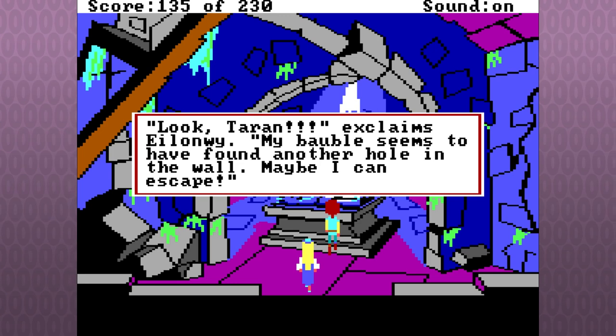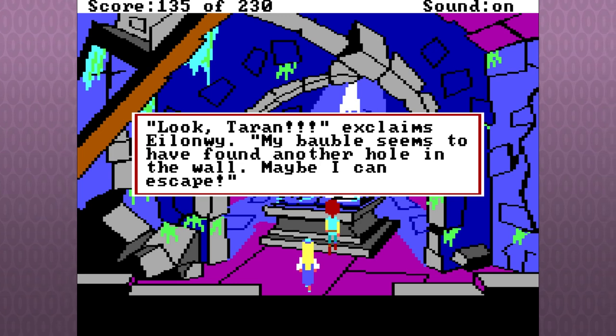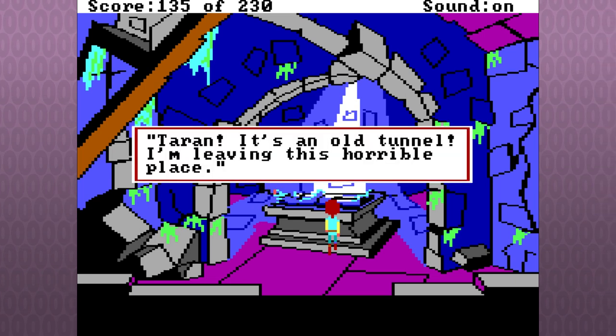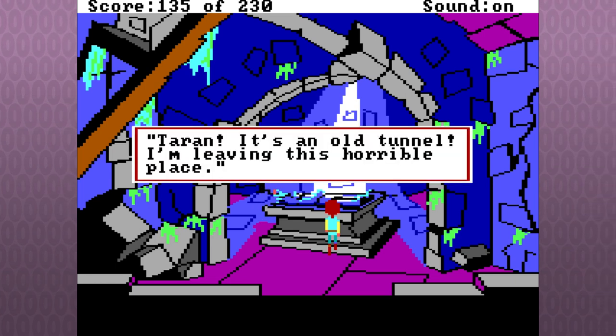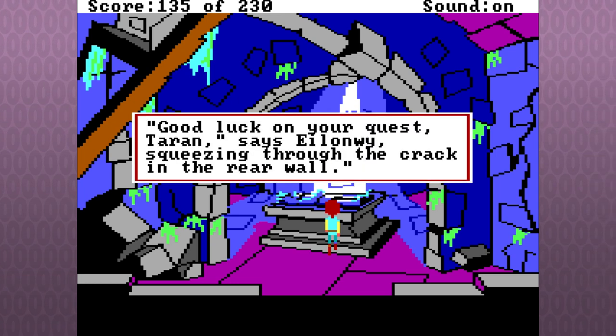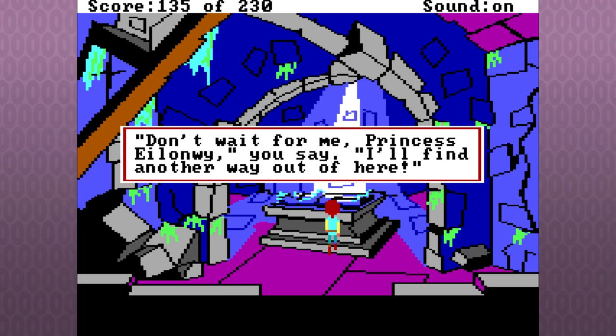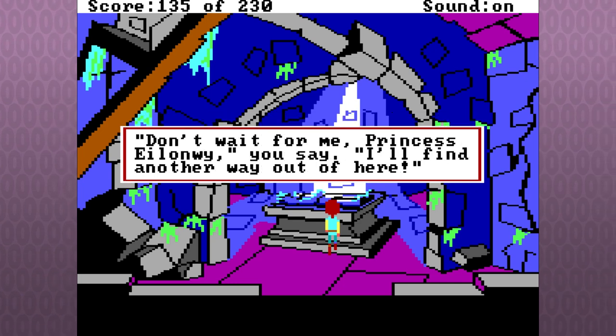Look, Taran! Eilonwy exclaims — my bauble seems to have found another hole in the wall, maybe I can escape. You're just gonna smoke bomb on out of here. It's an old tunnel. I'm leaving this horrible place. Good luck on your quest, Taran, says Eilonwy, squeezing through the crack. Don't wait for me, princess — Eilonwy — I'll find another way out of here.